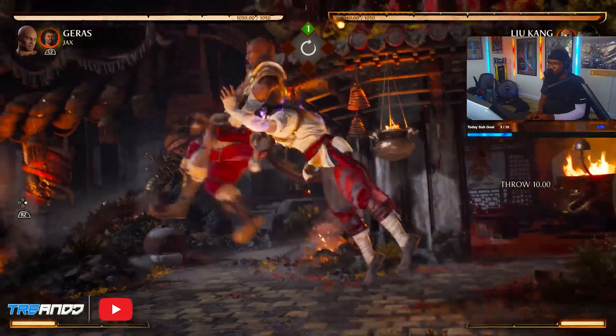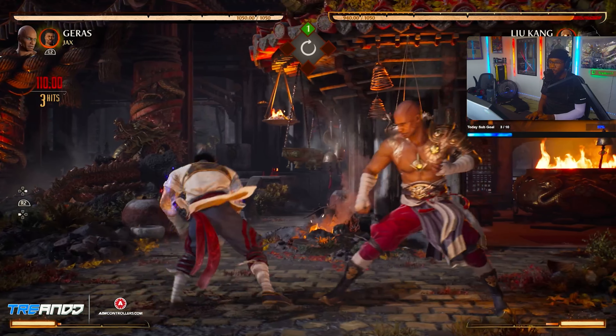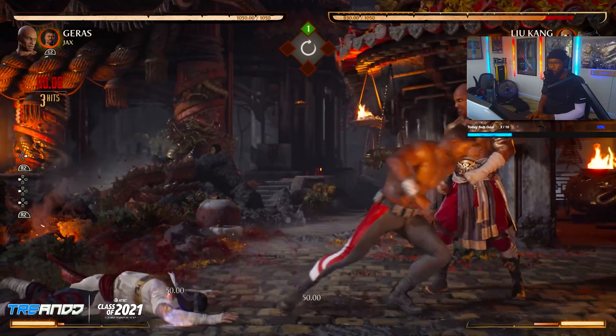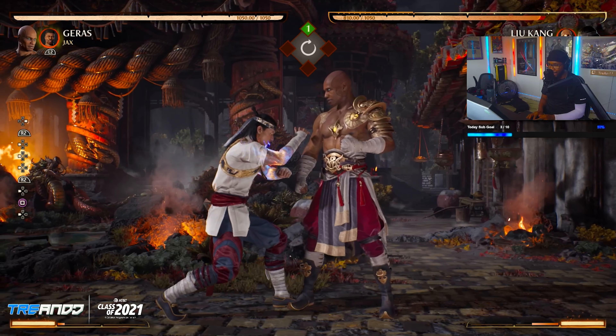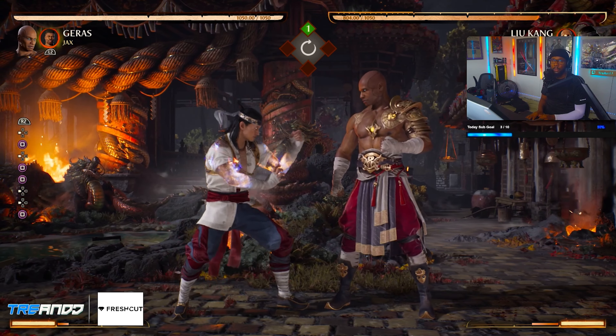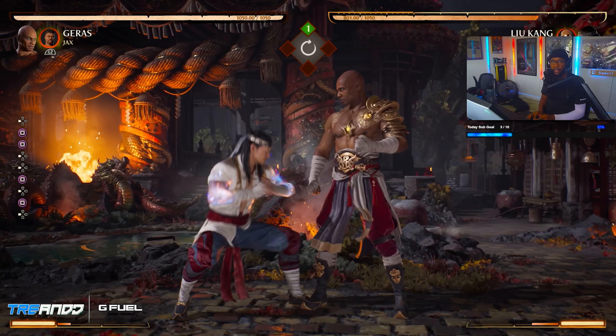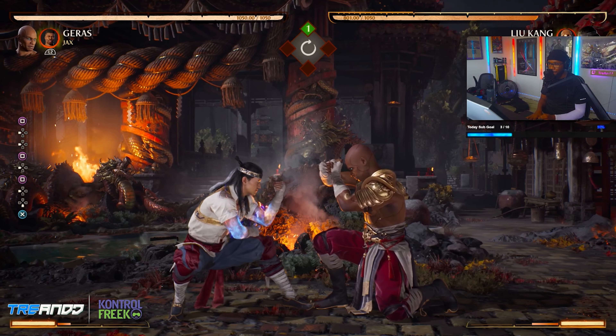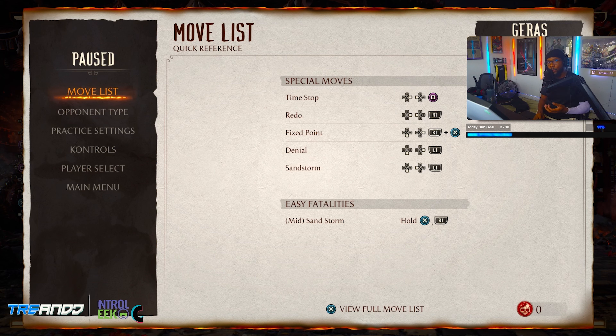Now if he blocks, you can see I can grab him out of this. So if he's raw ducking I cannot grab him, but if they're blocking and ducking you can grab them. Also, highs will hit if they're blocking and ducking — this high hits when they block and duck. But if he raw ducks me, this doesn't hit. So be aware — if your opponent is blocking the entire fight, it doesn't always mean they're gonna win turtle-shelling. Your fastest attacks are normally highs, and they're gonna hit.